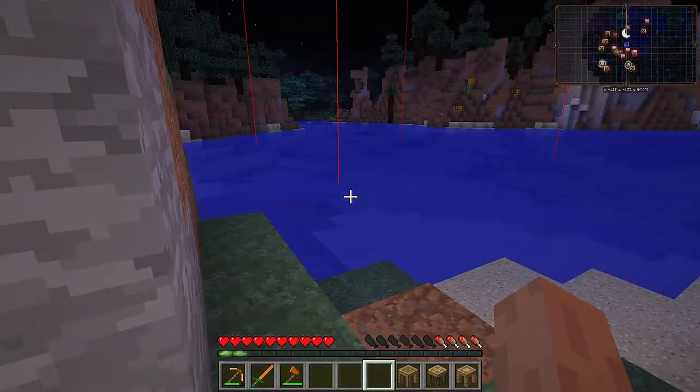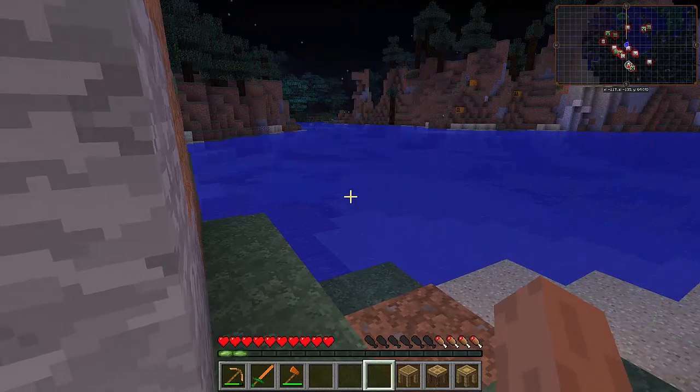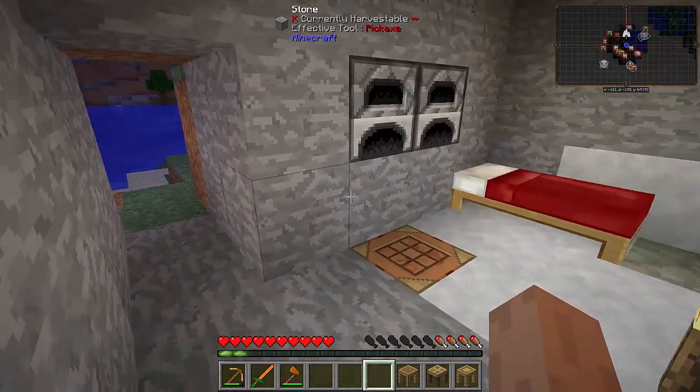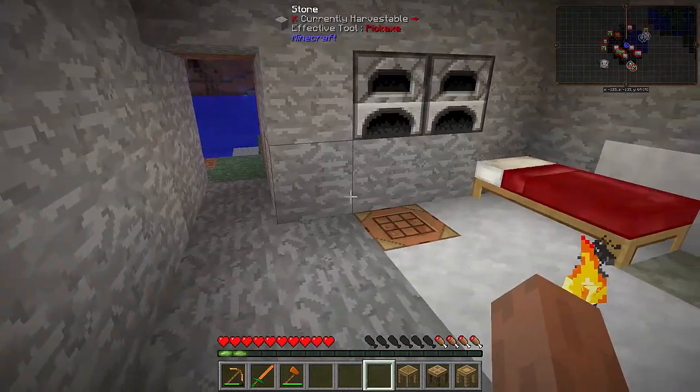To get creosote we're going to need ourselves the coke oven. It's not too hard, but we're going to need some clay and some sand, and a lot of it — I believe it's a three-by-three-by-three hollow structure. We'll need actual coal in there; I think you can use wood but it doesn't produce as much creosote. We're going to need a door as well.